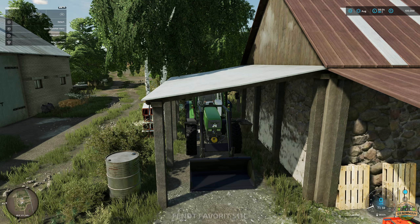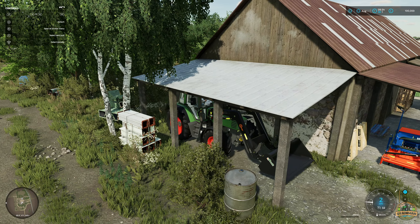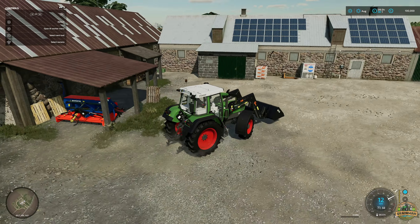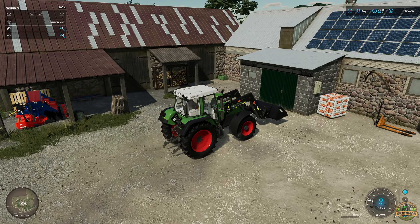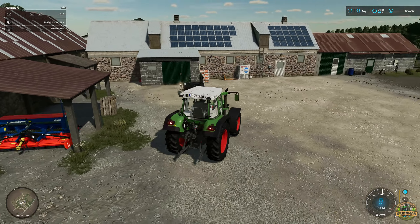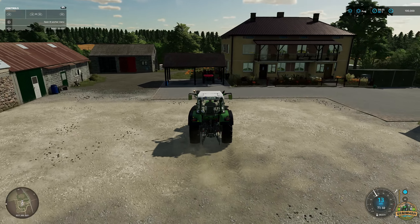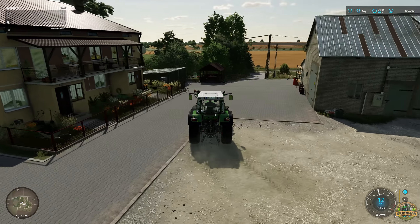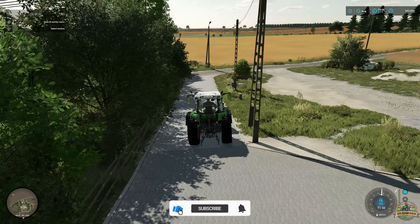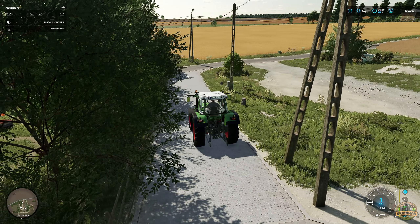Jumping into the tractor - dropping the front loader off first. Beacons on - it's a really nicely put together map; the buildings are really nice. These are quite a lot of the mods you need to download for the buildings and bits and bobs. There seems to be a slight random collision there which might just get fixed in a map update.